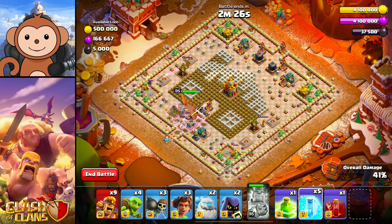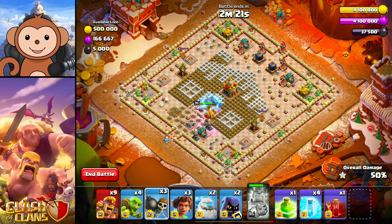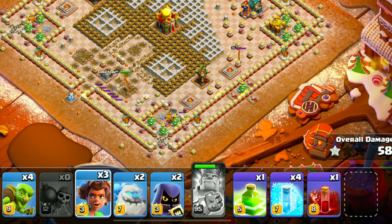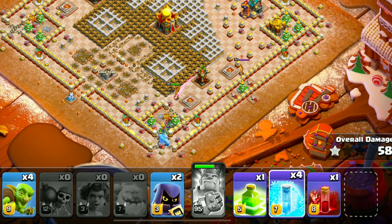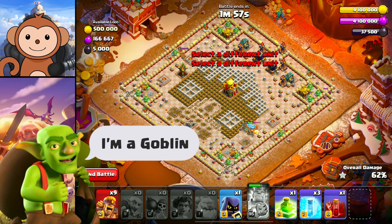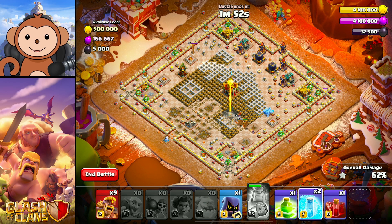Use three wall breakers down here. I don't know what these are called — these thingamajiggers. Two ice golems. Cue up the freeze. Freeze this. One headhunter. And I think four barbs over here in the right corner. I think this is correct. And then when that town hall targets them, freeze that.